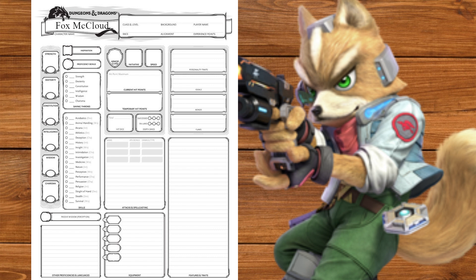Using the standard array, we put the 15 to Dexterity — this furry is the poster boy for Smash Melee. After that, the 14 to Intelligence; Fox isn't a planner but those Arwings have complex controls. The 13 in Wisdom — you need to stay aware of your surroundings when dogfighting. We'll put the 12 in Constitution for HP, the 10 to Charisma for leadership, and lastly we'll dump Strength — we won't need it.